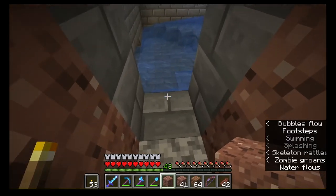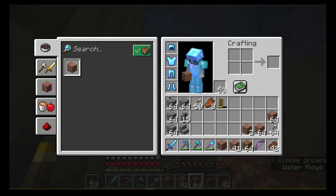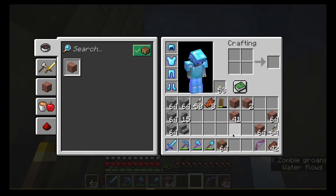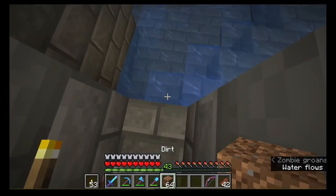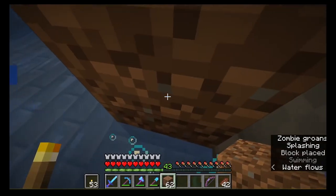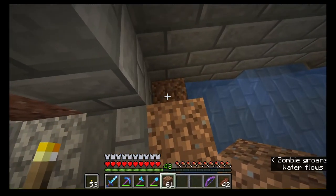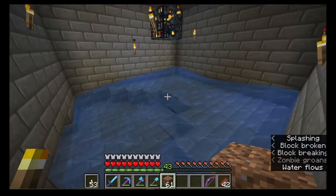Unfortunately I cannot activate the skeleton spawner from the position I have to AFK in. I'm going to place some dirt so I can get inside and take out the torches. The tutorial I followed to make the spider XP farm is by ShalkerCraft — I will leave a link in the corner if any of you are interested in following the same design.